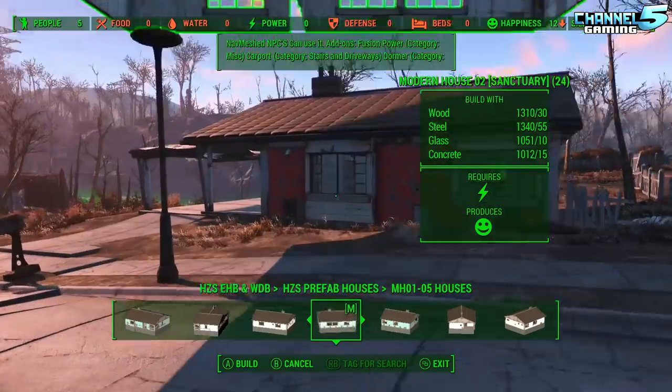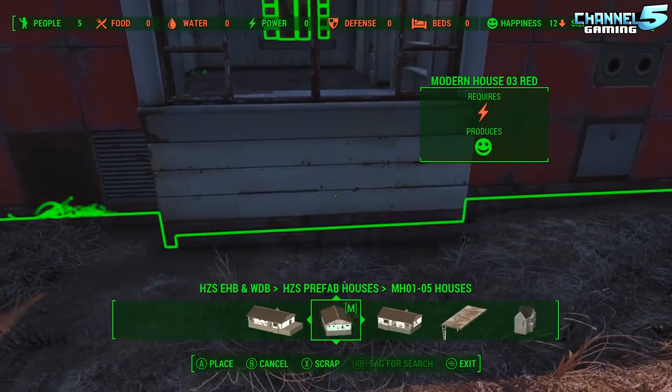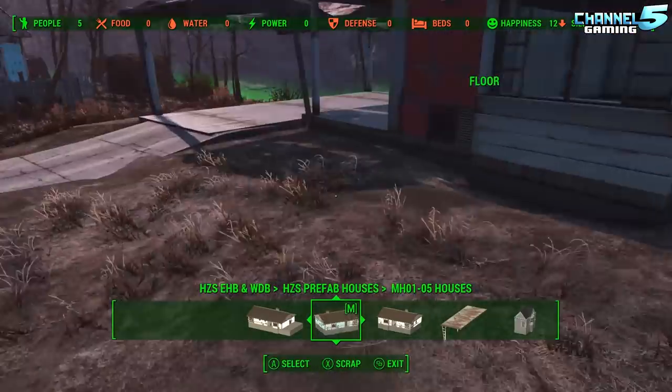Then we have the Increased Build Limit Enhanced 4K mod. This basically gives you around 30 times the settlement size — it's amazing. You can build as many times as you want and basically have unlimited build space without worrying about part count.